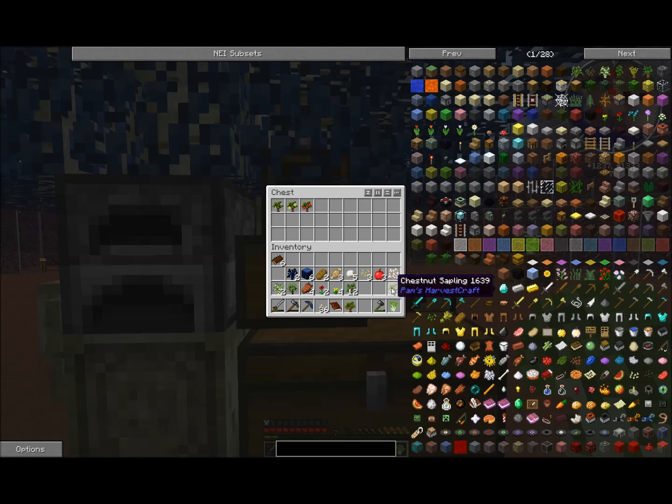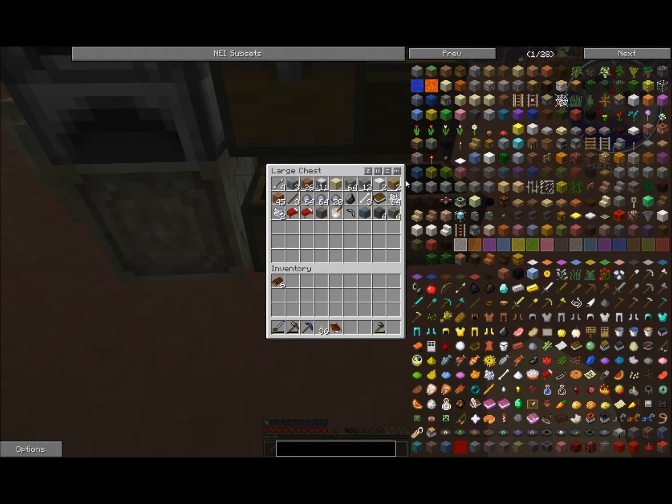I'm going to put our orchard trees, then our regular trees, then our flowers, and then our seeds, then our food, and then our wood. That's good — that should probably come down here as well. We'll probably create a separate storage for wood altogether.